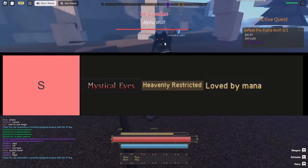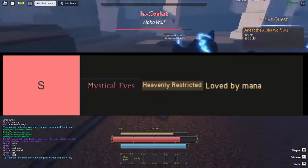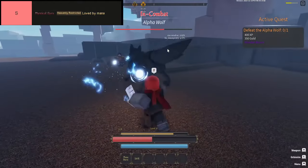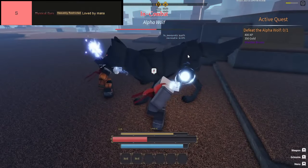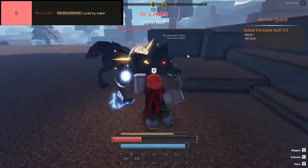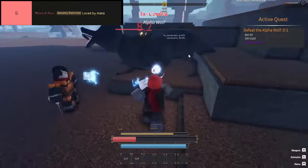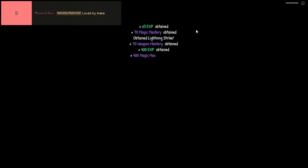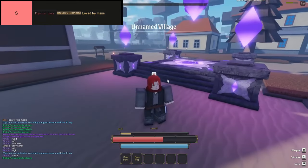The traits in this tier are, in order from top left to bottom right: Mystical Eyes, Heavenly Restricted, and Loved by Mana. First up, we've got Mystical Eyes — a game changer with plus 8 DEX, plus 8 STR, and plus 8 INT. It also boosts your maximum mana by 10% and overall damage by another 10%. Mystical Eyes also deals weak spot stacks that inflict 15% of total damage with every 5 stacks. It's basically a powerhouse that works wonders with any build, making it super versatile and effective.